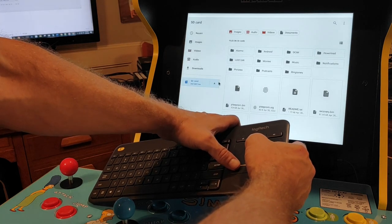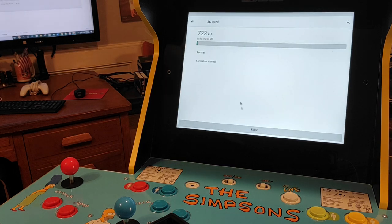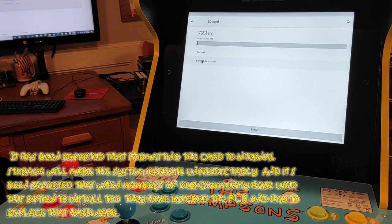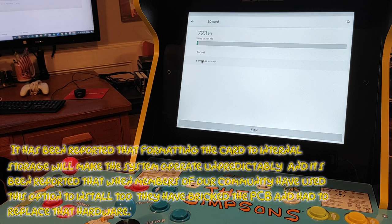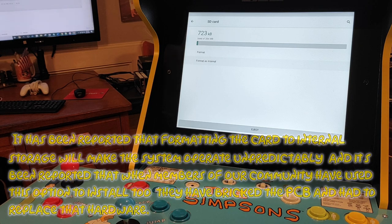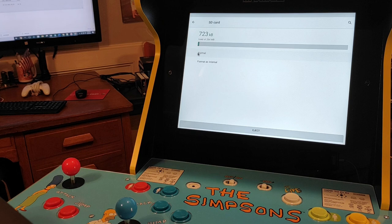After you've selected the storage option, you'll need to move your cursor to the top right-hand side where you can see three dots. When you hover over these three dots, you'll get a message saying 'more options' — please make that selection. You'll get a new menu, and here we'll select Storage Options. You'll now have two options: one to format as internal storage, and the other is to format it as a portable drive — that is the option that we need. It has been reported that formatting the card to internal storage will make the system operate unpredictably, and members of our community have bricked the PCB using that option. Please format your SD card as a portable external drive.